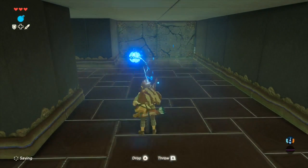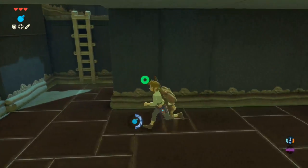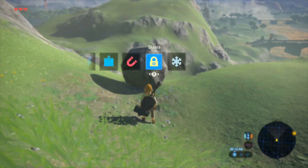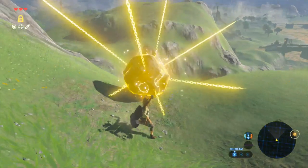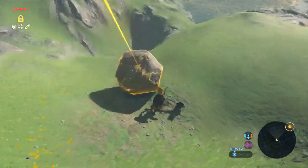The Bomb rune allows Link to remotely detonate bombs that can sometimes destroy broken rock blocks to clear his path. The Kinesis rune briefly stops an object in motion and allows it to store kinetic energy in whichever direction Link hits it.